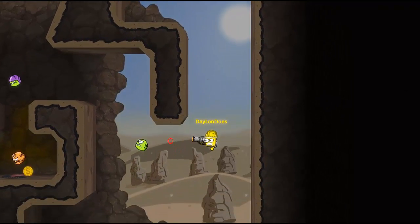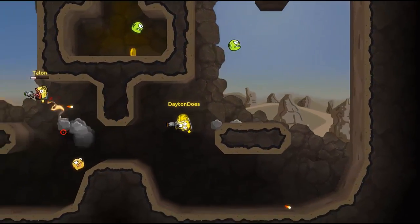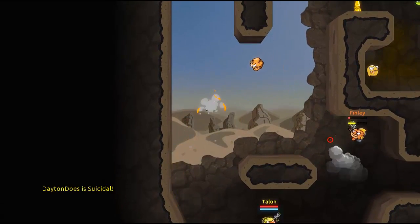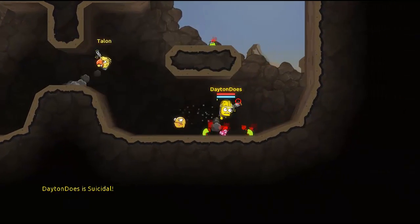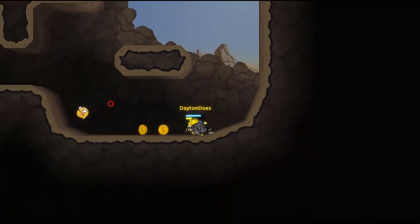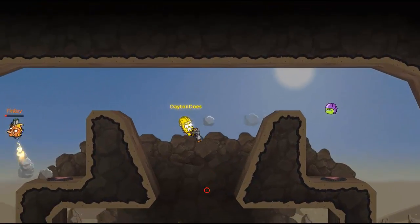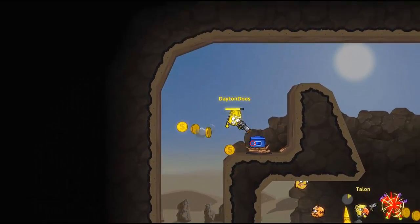Oh, I unlocked the missile launcher! Especially once the online support comes, I think it'll be something really awesome that everybody would want to play. Nailing people in the face, just like that. The rocket launcher — I think it is a direct kill if you get a direct hit. That guy was really low on health.